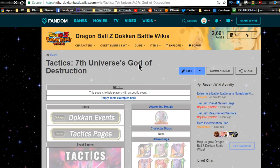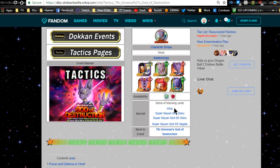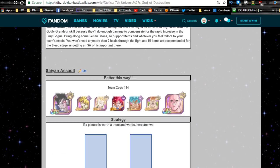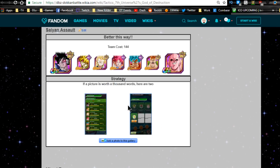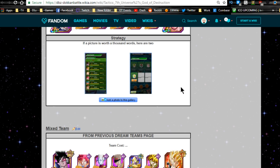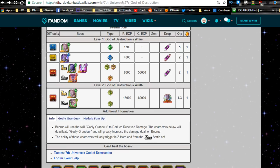The best cards to use are the God Goku card, the Super Saiyan Blue card, and the Intelligence Whis card - those are your best options. A mono Intelligence team also works well. Super Saiyan Blue Goku, Super Saiyan God Goku, or the Whis cards will definitely make things easier. I think Vegeta is in that as well. I did do a guide on this a long time ago, so go ahead and check that out.